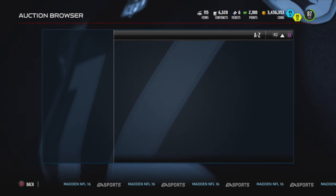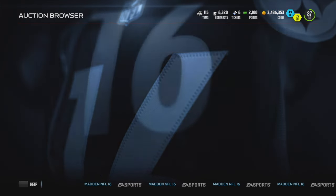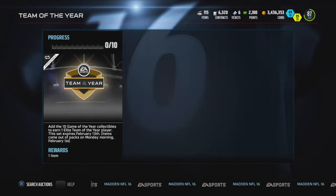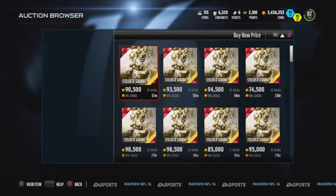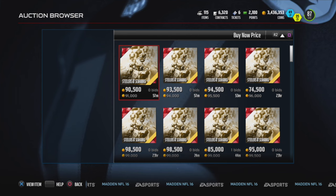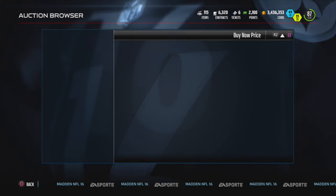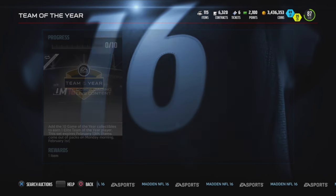As soon as you hit it, hit X and go to buy now price, and just do this a couple of times. Right now it's going for 91k on the block, so I'm looking for anything under 70k. If it's less than 70k, buy it — without a doubt you'll make 10k profit after taxes. Already since the pack opening video today, I've made 200k total, for 600-plus k overall. You don't have to play games, open packs, or spend real money.